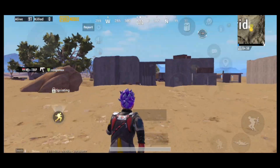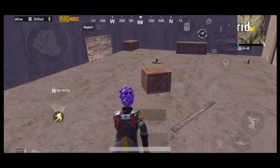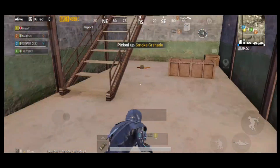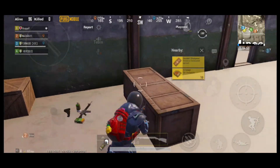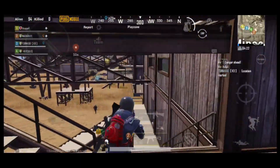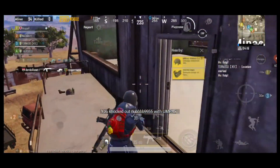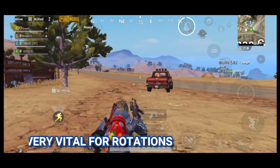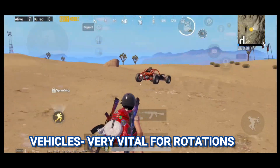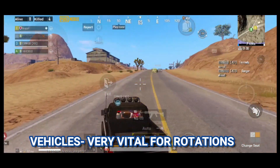The downside about Miramar is that it sometimes takes a long time to match players, and each game takes a lot of time — about 25 to 30 minutes per match. It requires a lot of skill for long-range battles and good recoil control. It's recommended to use this map when you reach Platinum tier and are trying to get to Ace. Vehicles are very vital for rotations, and the map provides decent loot as long as you land in a good location.